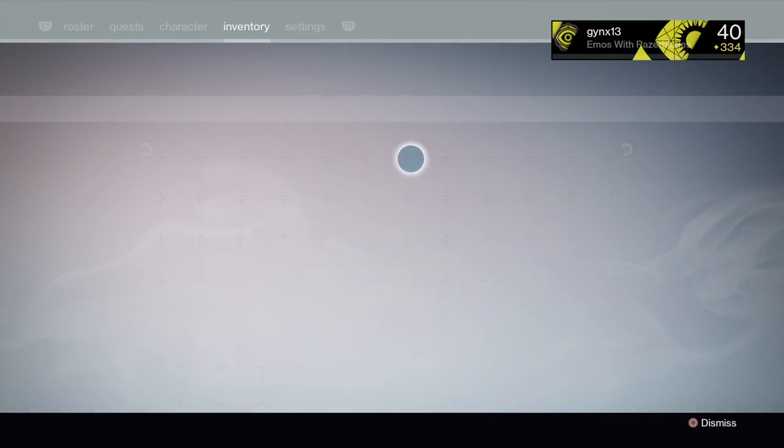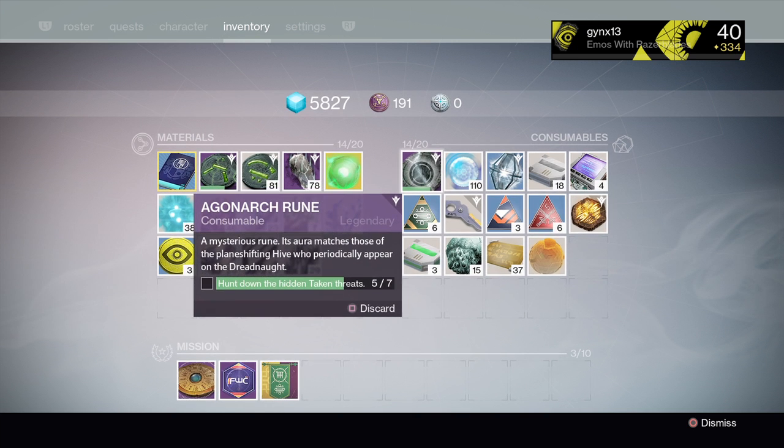If you haven't even noticed on the Dreadnought, by these Taken mines — like those Taken bombs, those orbish Takens — if you see one of those on the Dreadnought, that's a sign that you're able to take out a hidden threat, and once you do that it might be able to fill up your Arcanoc rune.